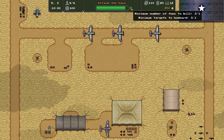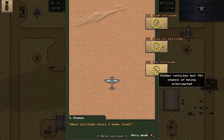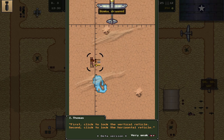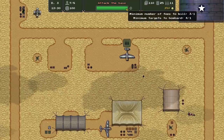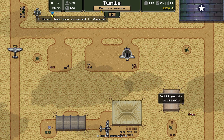Another bombing run, this time from higher altitude — we drop right in the middle. Brilliant! Mission complete: three enemies shot down, four bases bombed, one pilot promoted, nobody dead, morale up 20, and a nice pile of cash. That was a very, very good day.